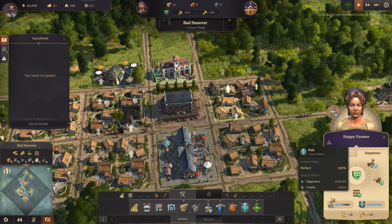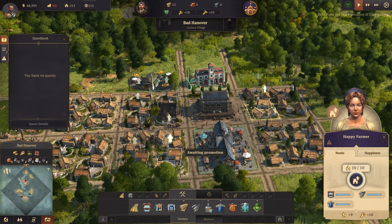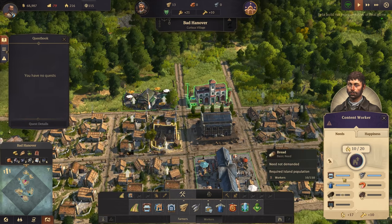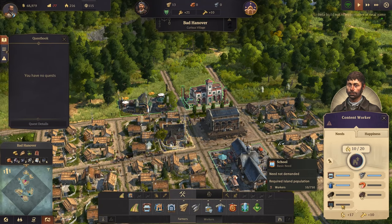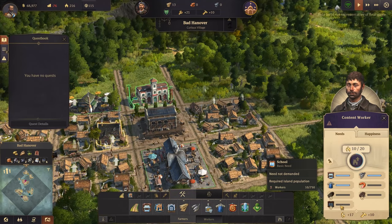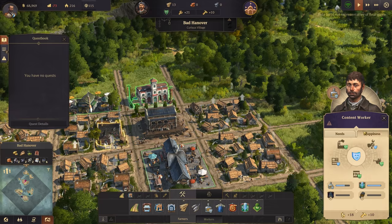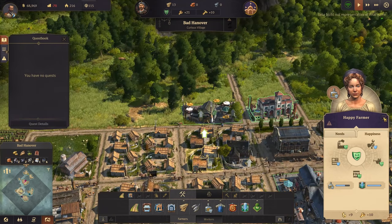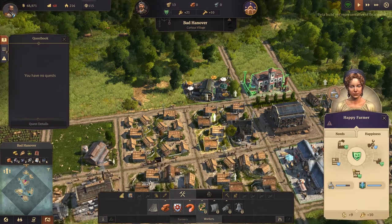They have different happiness requirements and also different needs. Workers need a lot more - they need sausages, soap, bread, and access to a school. And happiness also requires them to have access to beer and a church. So we're going to want to build some workers to go work the mines.